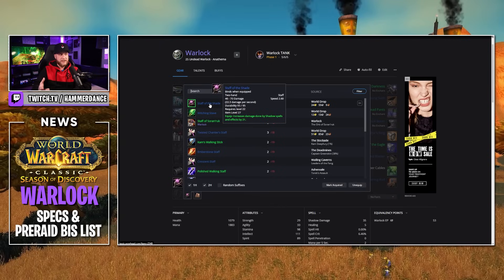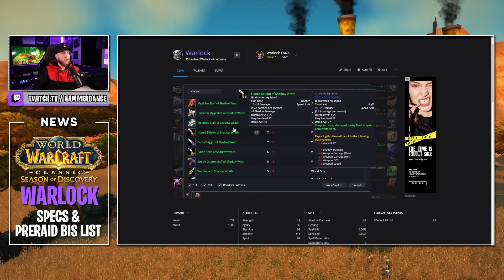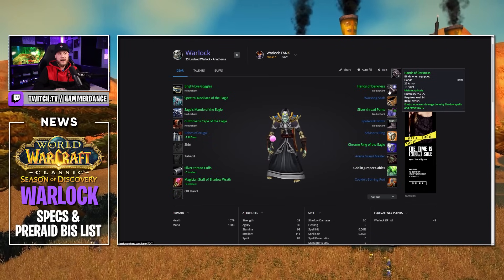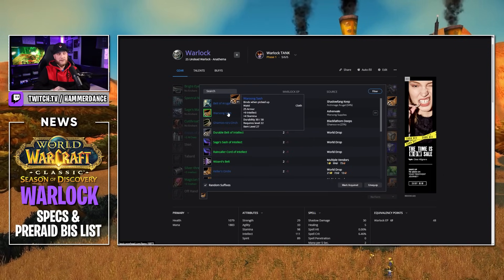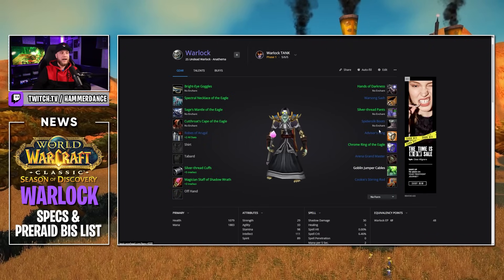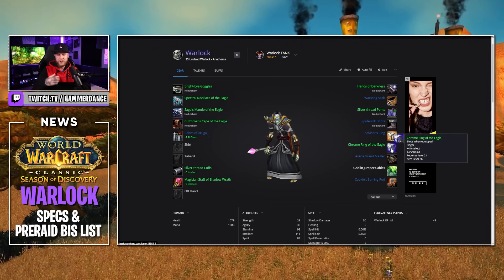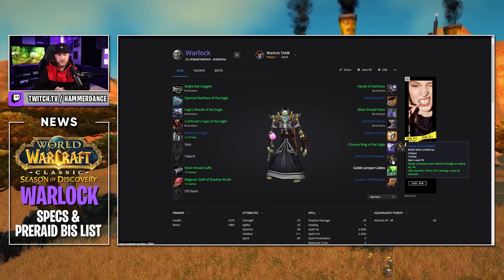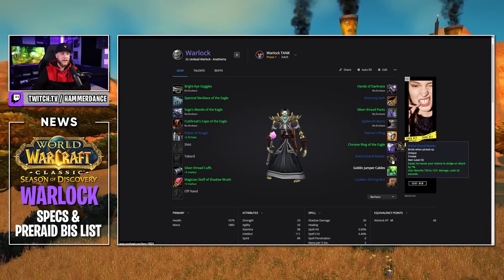Staff of Shade is probably the best in slot weapon here — it's going to increase the damage of your Shadow Cleave, which is massive. If you can't find it on the Auction House or can't afford it, go with a Shadow Wrath staff like Magician's Staff of Shadow Wrath for 16 shadow damage. Hands of Darkness — another tailor-crafted glove slot item — gives you 9 shadow damage and 5 spirit. Warsong Sash from Ashenvale is great for the Warlock tanking spec: 9 Intellect and 4 Stamina — can't really beat that for a stamina and intellect Warlock build. Silver Thread Pants and Spider Silk Boots again. Advisor's Ring from Warsong rep, and a Chrome Ring of the Eagle for intellect and stamina in the other ring slot. For trinkets, Arena Grandmaster is pretty beneficial while tanking — you're getting extra dodge chance plus an on-use shield that gives 750 to 1251 absorption, and throw anything in the other slot.